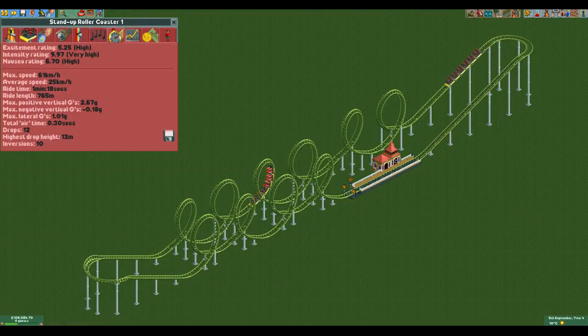To illustrate the impact of lowering g-forces, here is a design with 10 inversions that still has below 10 intensity because it has very low g-forces. This isn't a good design so don't use it, but it does show that lowering g-forces is very important on the stand-up coaster.